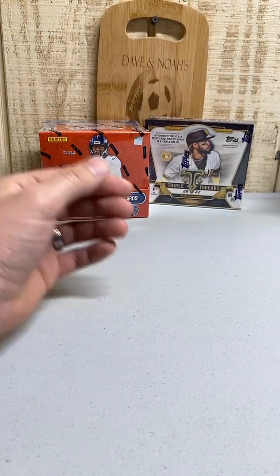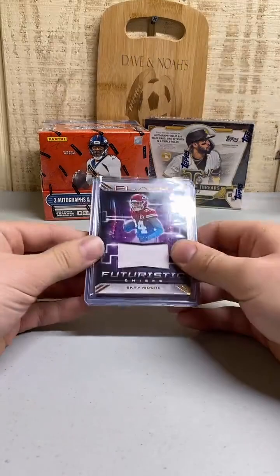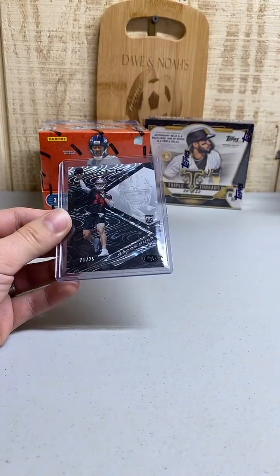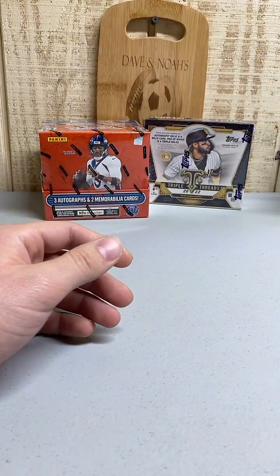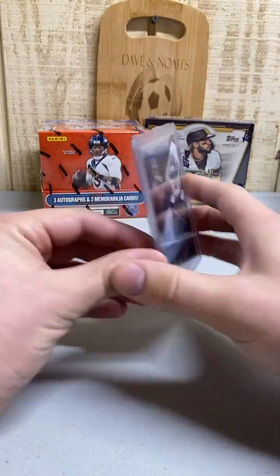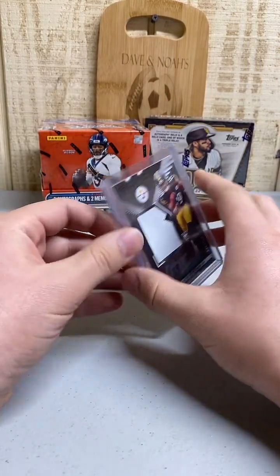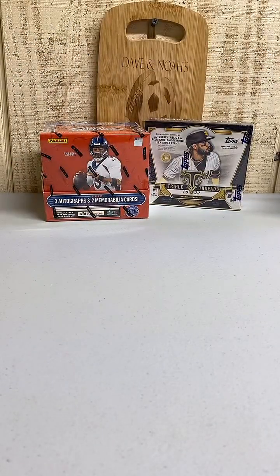Quick recap: we got Sky Moore patch for the Chiefs, Brock Purdy rookie base and Brock Purdy numbered to 75 both going to the 49ers, Malik Willis rookie auto numbered to 50, and Calvin Austin rookie patch auto numbered to 199 for the Steelers. Nice box for those Brock Purdys and the Malik Willis - that's awesome!